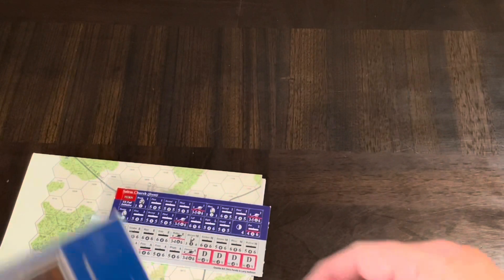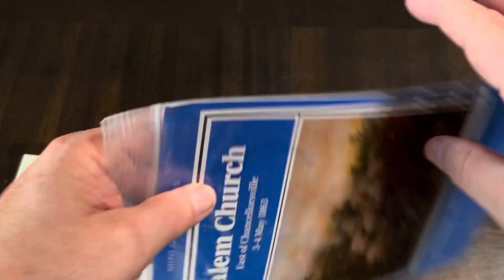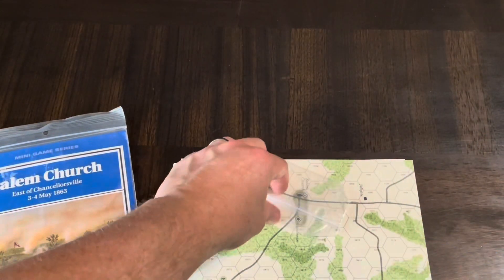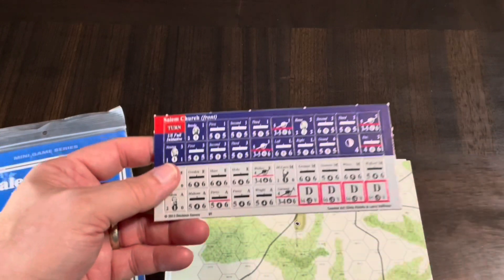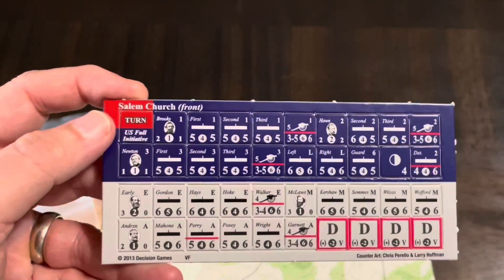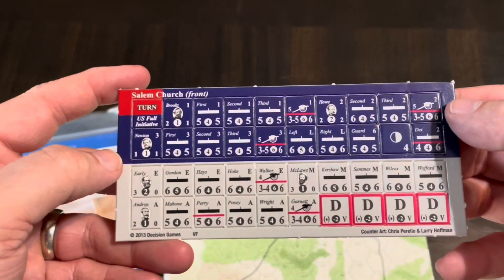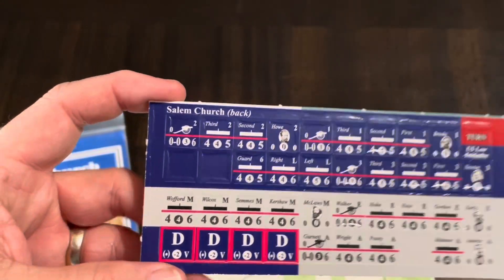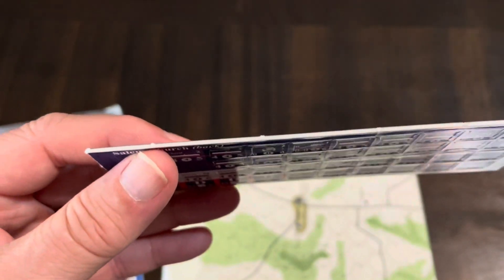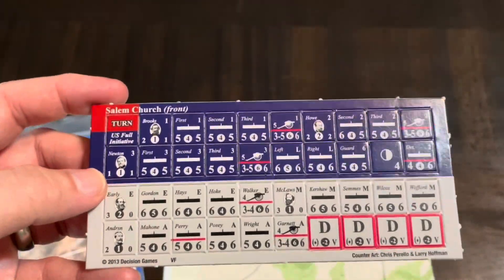Let's pull this out of the bag and see if there's anything left — you always have to check. Then we have the counters. You have a bag which all these counters will fit in easily. Here we have a turn counter, some leaders, and your different units. You also have some administrative markers to mark stuff, and there's a supply marker there too. They're double-sided and typical Decision Game-type counters — not super thick, and they do come out with nibs.